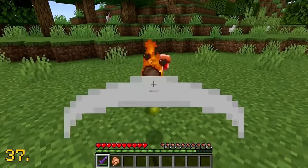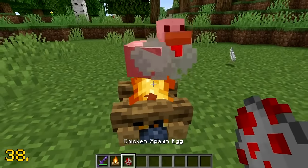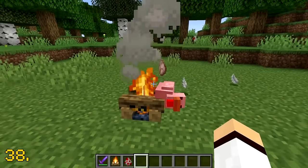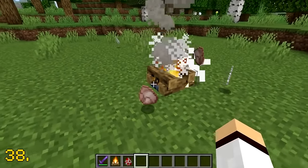When an animal dies to fire, it drops its cooked variant of food. However, when an animal dies to a campfire, it drops the raw variant of the food, which is rather strange.